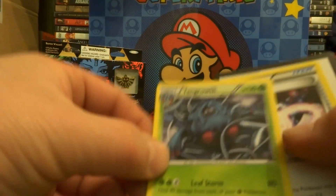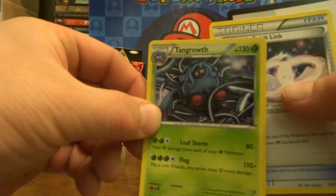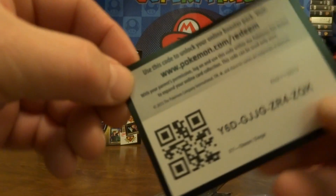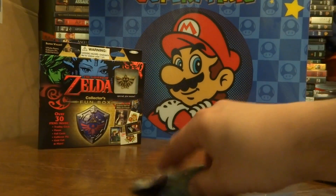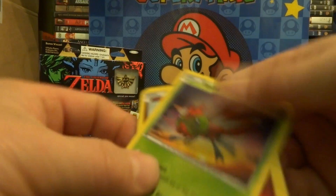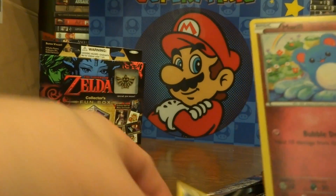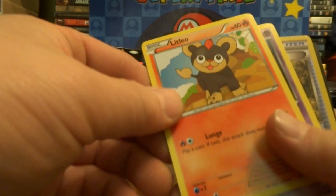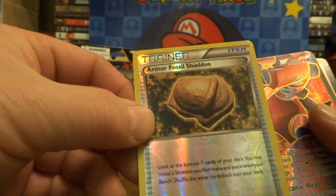Glitch, Tangrowth — sorry if it's not in focus. Spirit Link. That was pack one. Pack two: Yanma, Marill, Sneasel, Lileo, whatever that one's name is, Hollow Armor Fossil.